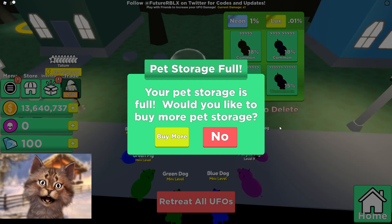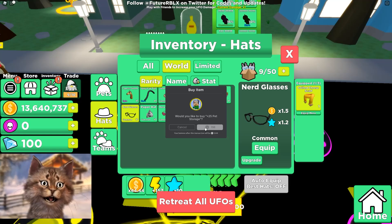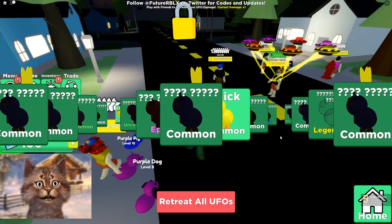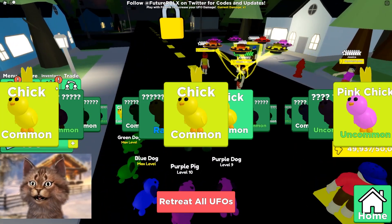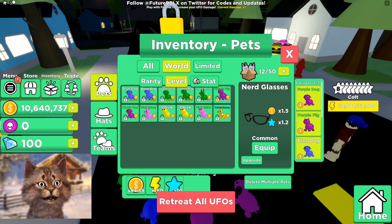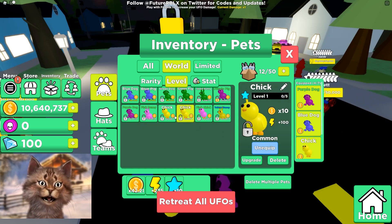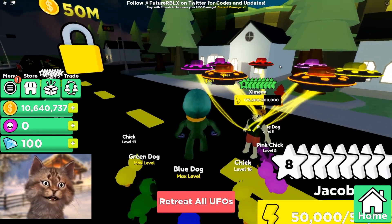Each of these eggs is 1 million — I don't have enough money. I need more pet storage — I'll just buy it. We got some chickens. Hopefully these are good. Let's see — the chickens will give me like 10 times power. Unequip the pigs, they're probably not that good anymore, and now equip the chickens.